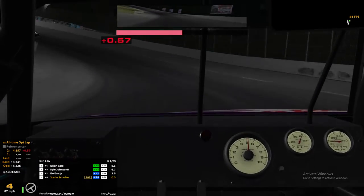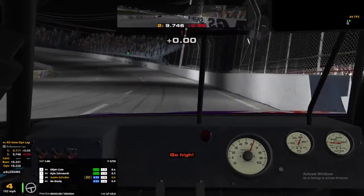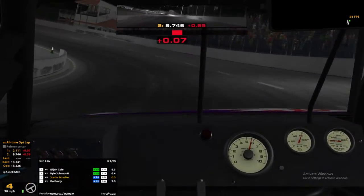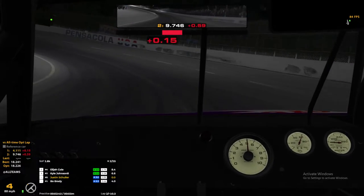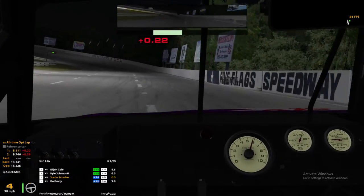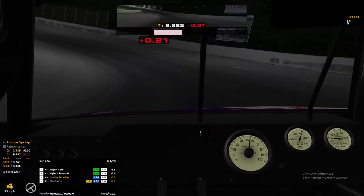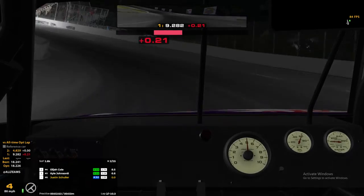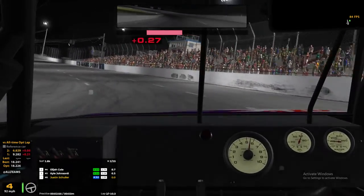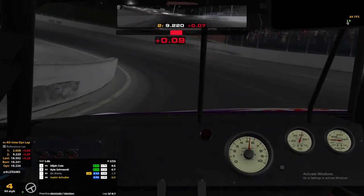New fastest lap for Cole — 18.4. Deleter has just done 18.4. I'm glad to see the number one, the 3,000-plus iRating guy, also spun out. I'm feeling a little different than the practice I just came out of, a little more loose. New fastest lap for Cole — 18.3. I don't really know the right way to drive around here, but I kind of figured out a line that didn't actually use any brakes.